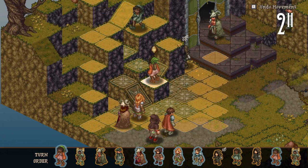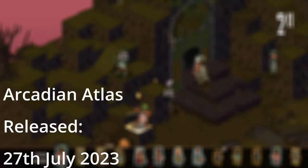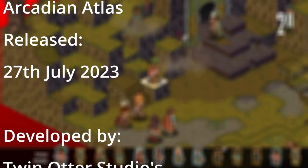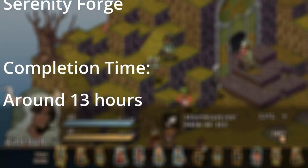So first up, the basic details about Arcadian Atlas. It was released on the 27th of July 2023 and was developed by Twin Otter Studios and published by Serenity Forge, for PC currently, and it took me roughly 13 hours to finish.